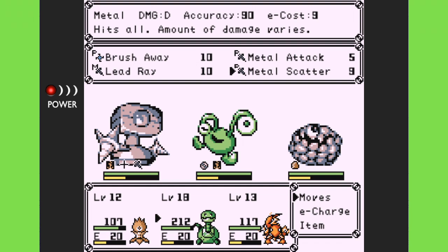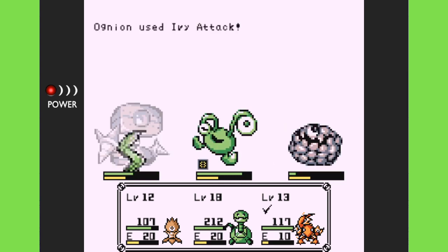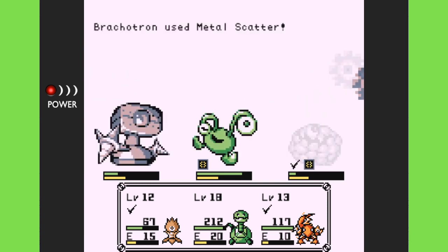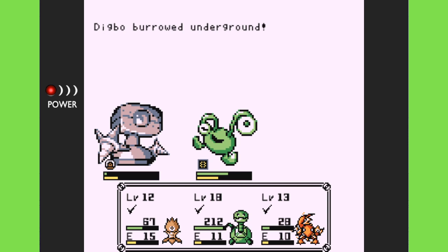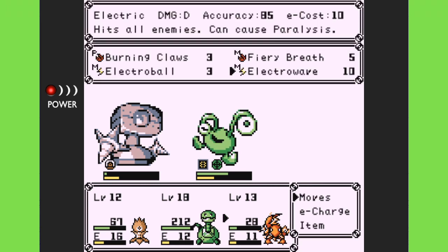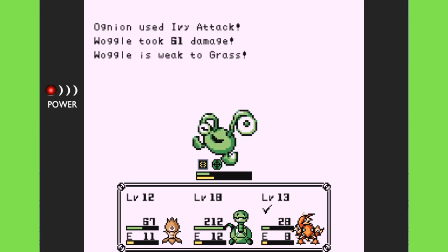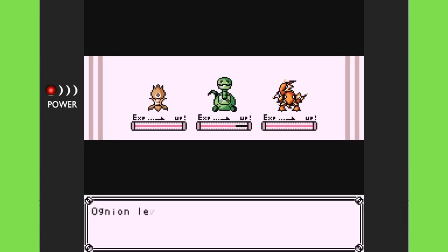Let's try Metal Scatter and then Electrowave — hopefully paralysis can do something. At least one is paralyzed, which will help a lot. Metal is strong against metal... knocked out. So overall, metal attacks aren't going to do very well. My fire guy is weak to earth — I saw that — so we need to take out earth types as quickly as possible. Volta Gamma is weak to earth type.